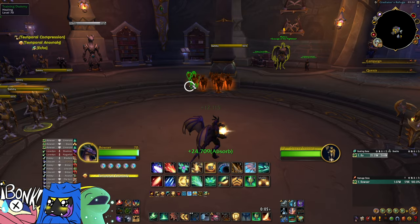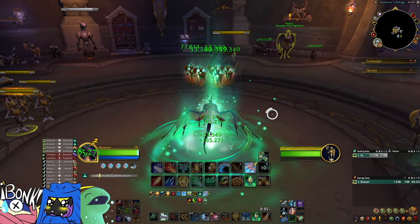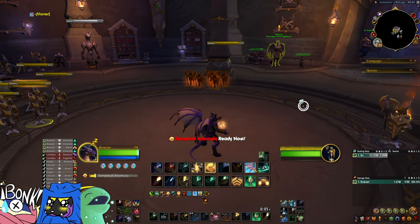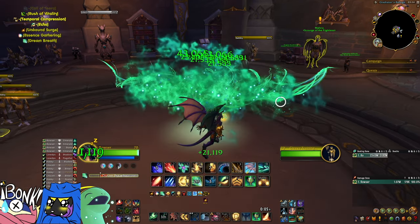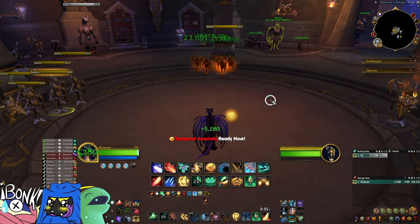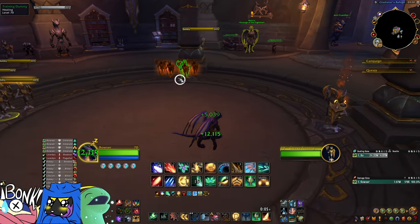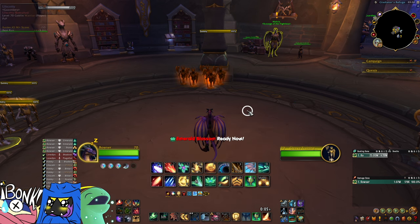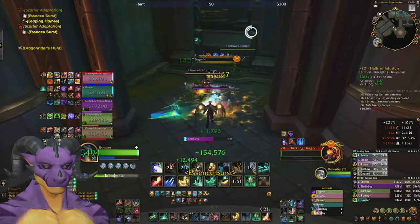The big AOE combos are emerald communion with temporal anomaly and echoes — one of the best heals in the game, absolutely massive. I also really like dream breath and spirit bloom, though dream breath is what I go for more because five-target dream breath with echoes is so much healing — 16 seconds of doing whatever you want. Emerald blossom is another favorite: you can press it and start performing another action while the heal goes off a moment later. If everyone's stacked, especially in a melee comp, this is a great way to heal all of them.